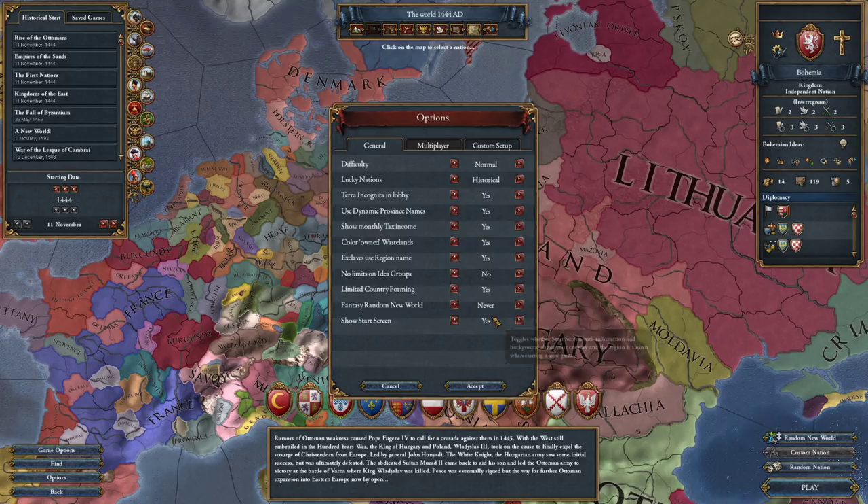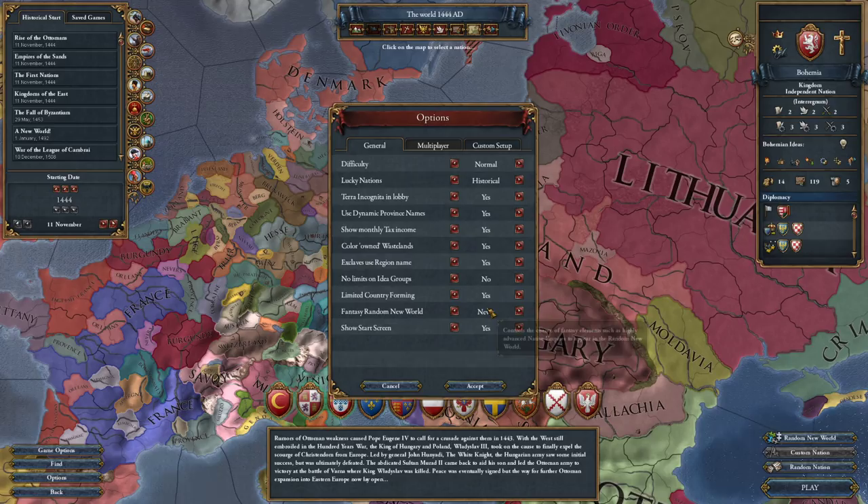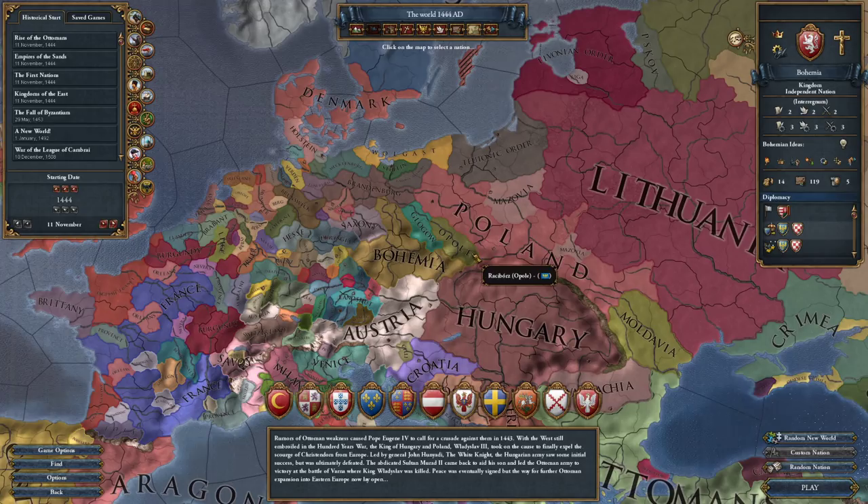We're playing on normal - historical lucky nations, all the normal sort of options, no custom setups. We're going to do a historical setup, historical game. So yeah, this is the new Emperor expansion. It costs $20 and releases, I believe, June 9th, Tuesday June 9th.